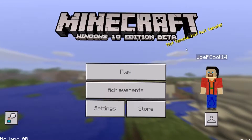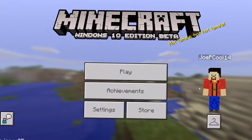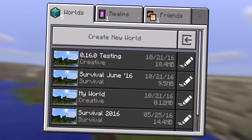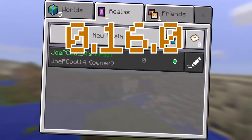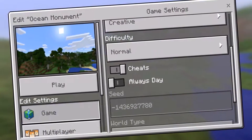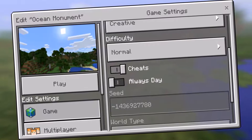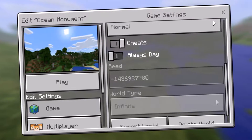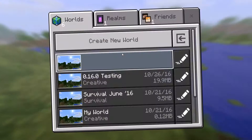Good day to everyone watching out there and welcome to the video. Today we'll be taking a look at the latest update for Minecraft Pocket Edition and Windows 10 Edition 0.16, otherwise known as the Boss Update. This update has been in development since August of 2016 and was just released on October 21st, just this past week for iOS users, and it's been highly anticipated since its announcement.